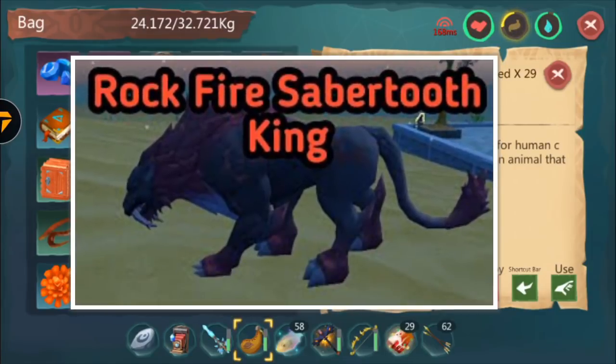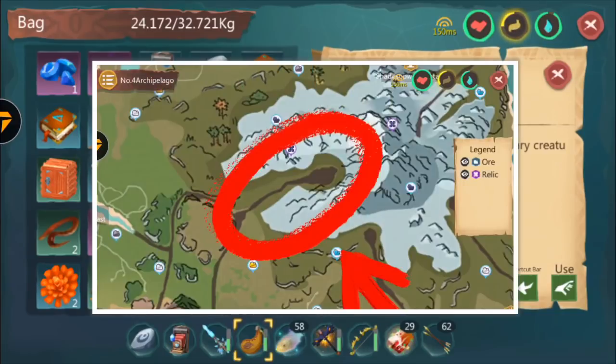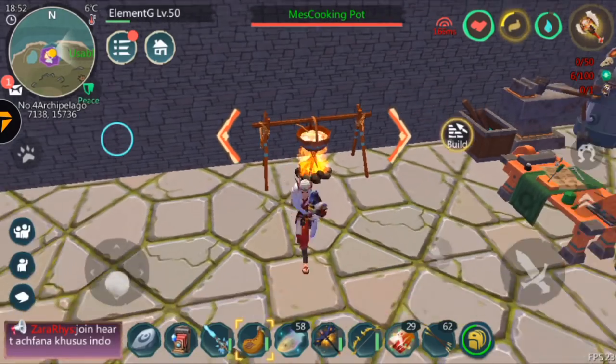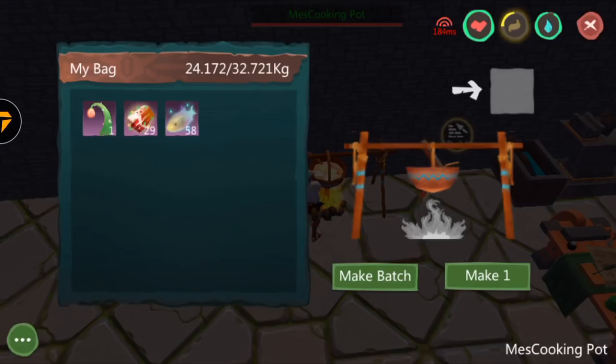The next thing you'll be needing is elf fish. You can get elf fish from fishing, which really takes a while. As you can see on the map, you can get elf fish from fishing in that area. You can also get elf fish from spinning the lucky wheel — I think it's called the magic wheel — in the item shop.